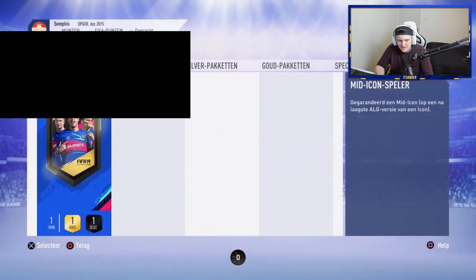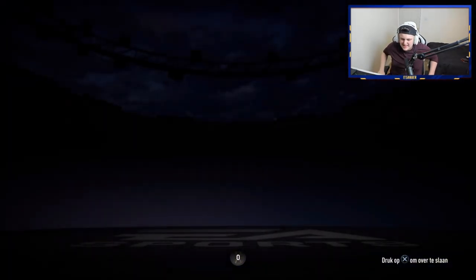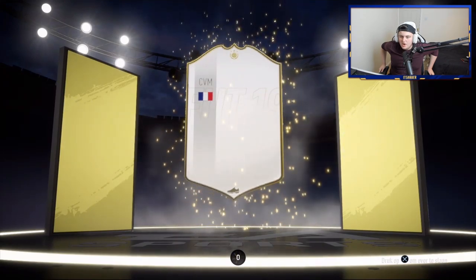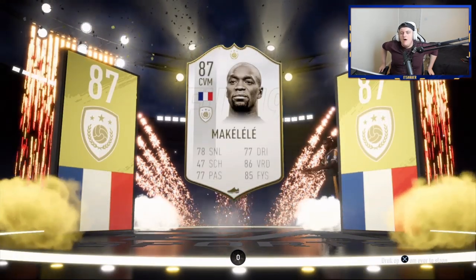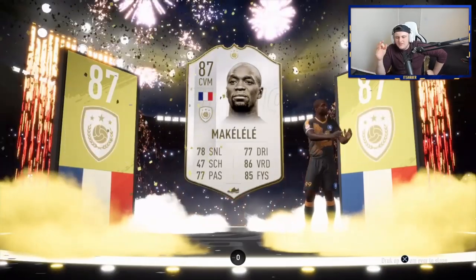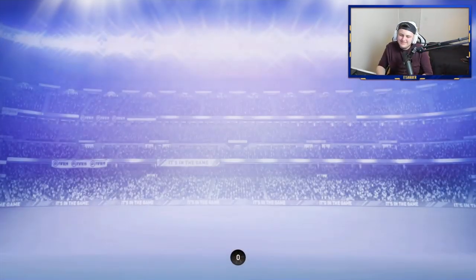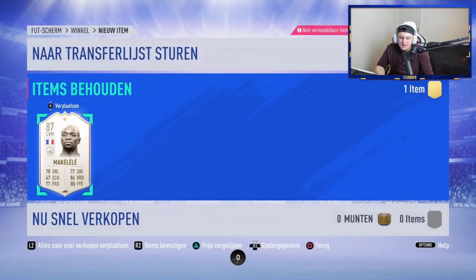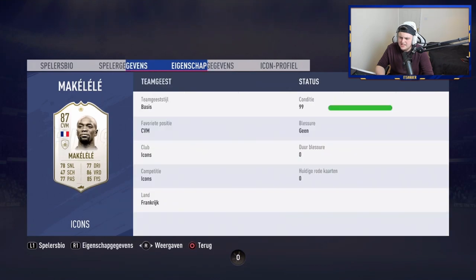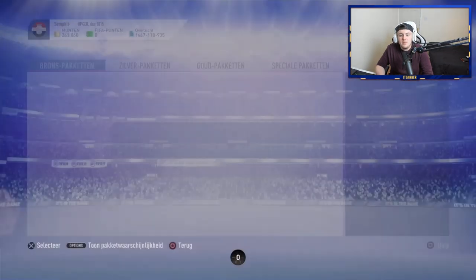Opening the second mid icon pack on share play now - hopefully something better than Rijkaard. The screen's bugging out showing a little circle at the bottom. It's going to be French... I thought it was Vieira when I saw CDM. Could be Makelele? He's definitely usable - five foot seven, 79 jumping just isn't that good at this stage of the game. But could have been worse. Massive thank you for letting me open your mid icon pack.